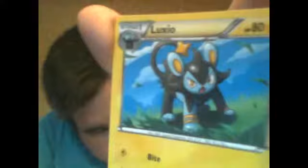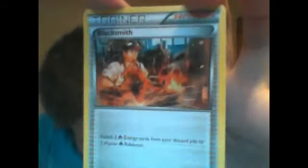And we got a Krookodile. I'm trying to get through the Pokemon first. We got a Luxio — which, if you all know, is Shinx, then Luxio, then Luxray. And then we got a Blacksmith trainer card — I've never seen this one before, that's kind of cool. So those are our first pack cards. We got a Blacksmith trainer card — he must work at the Pokeball factory in X and Y.